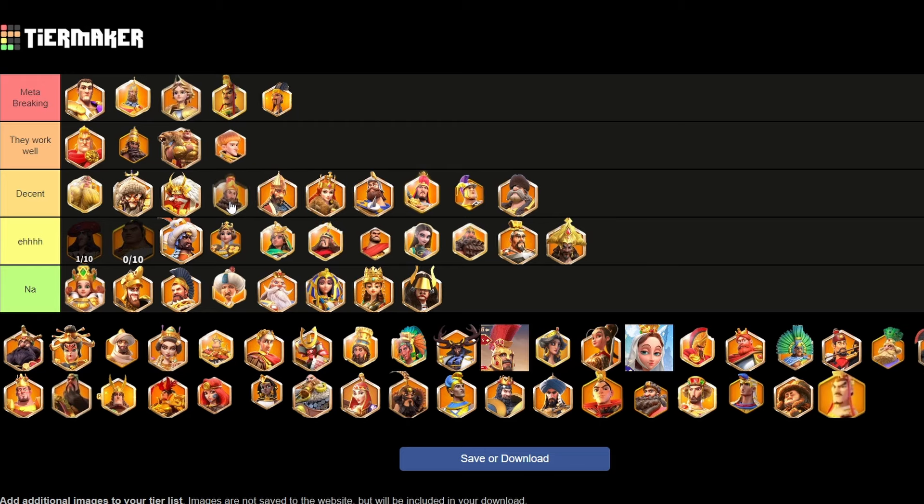Nebuchadnezzar is decent. He's got AOE similar to Mehmed in terms of Canyon strength, and he's just going to do okay. He is very squishy though — definitely a big downside. He does have the rage reduction, which is nice — reducing your opponent's rage is always nice — and he's going to be pretty good for that.